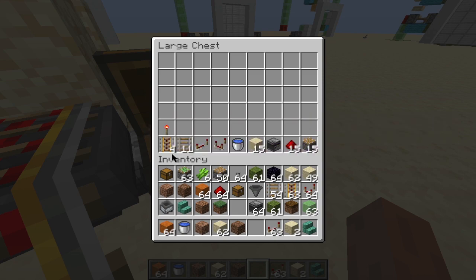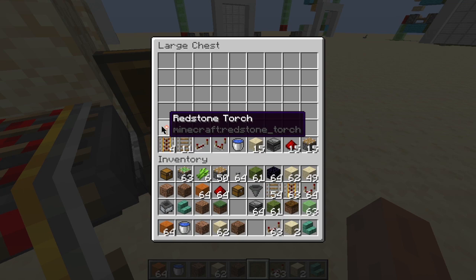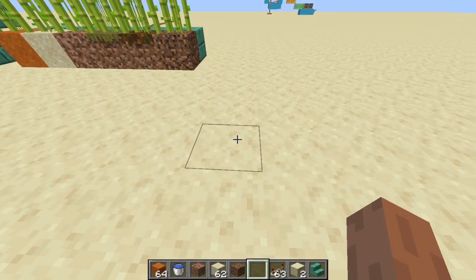The other supplies are for the collection system. For each module you need about four powered rails, 11 normal rails, one hopper minecart, one comparator, and one chest, plus a whole lot of materials to build the collection system.